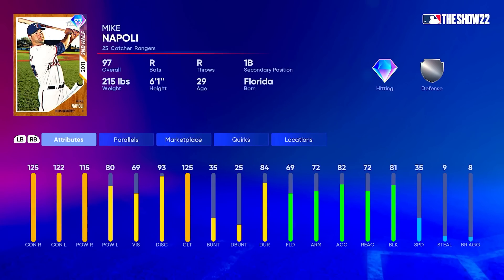He's got 125 contact right — maxed out — 122 contact versus lefties, 115 power versus righties, and 80 power versus lefties. The only thing he's kind of down on is power versus lefties, but it's still good enough, especially when you get him up that parallel program. You could make the argument he should have a little more power since he slugged over 600 against lefties, but I'm not going to complain — this man has maxed out contact at parallel three.